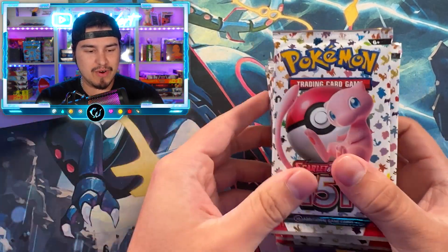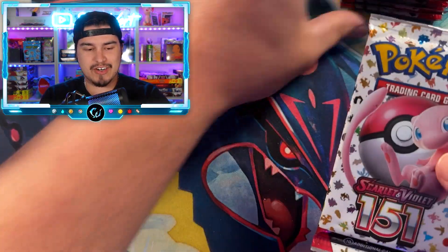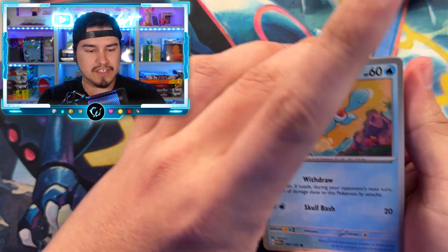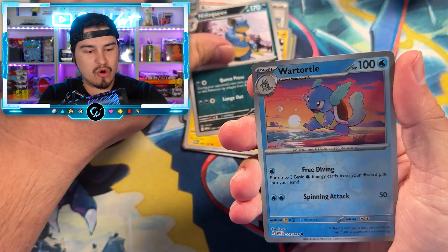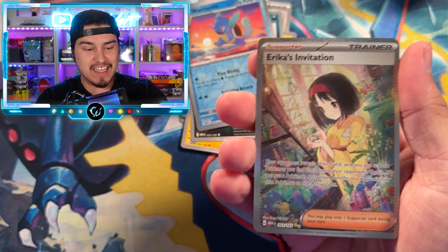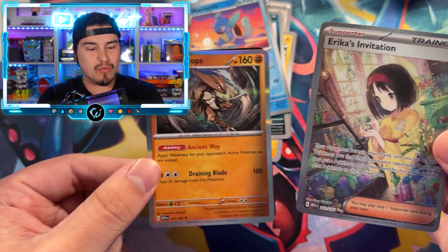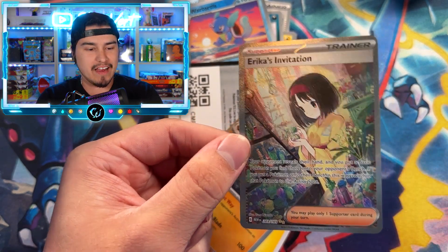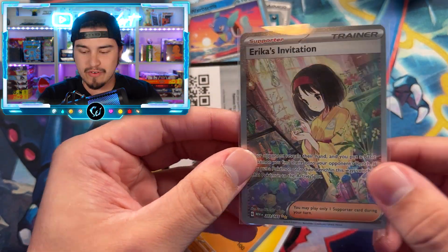We've got one, two, three, four, five, six, seven, eight, nine packs — all right, here we go! Big shout out to Chris for getting us this 151 product early. Our first ever pack of 151 — Magneton, Nidoqueen, Wartortle — no way, dude! There is actually no freaking way. I now have two of these — this is the number one most expensive card in Japanese and will probably be in the top three for the English set. On our first pack of 151, I pull Erica's Invitation — what a beautiful card!